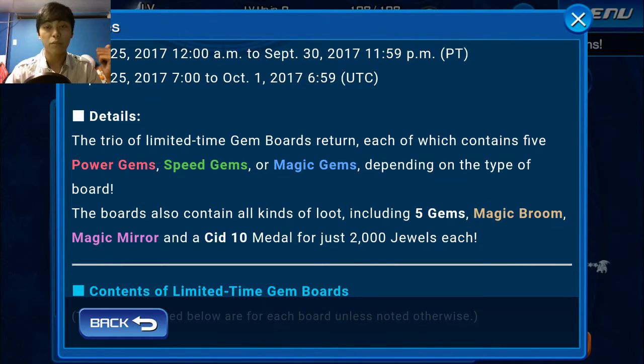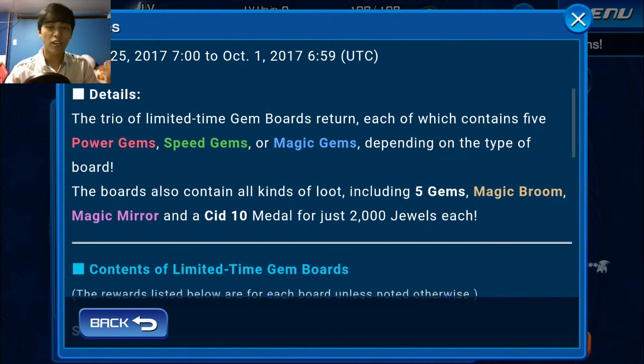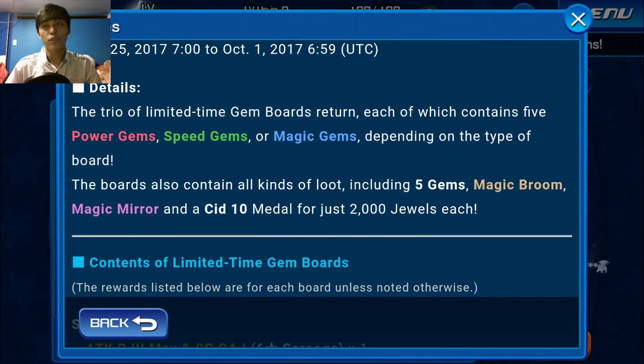Moving along, we have gem boards. If you really want the full explanation of these, hop back to the last time we got them — I did a really long explanation of why I think they're worth it, as well as keyblade compatibilities. But a quick summary: get these if you want to improve your keyblades, which is easily the best way to improve in the game because it doesn't rely on random number generating. Raising your keyblade level gives you a stagnant multiplier — a set number that won't fluctuate — so having gems to level up those keyblades is, in my opinion, the best way to get better at this game.